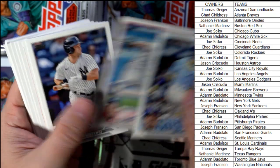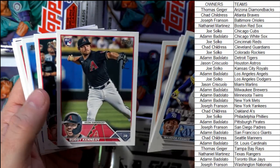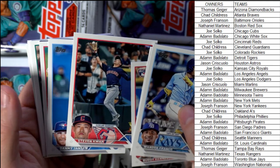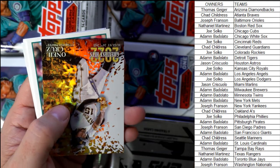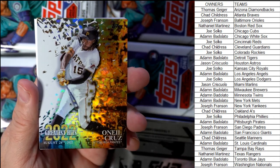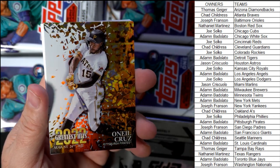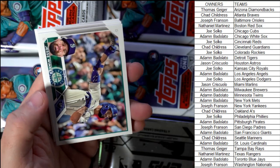Wander Franco — good to see that. Bender Tendi. So here's an Oneil Cruz, Greatest Hits, Pittsburgh Pirates — that one's going out to Adam B, coming your way, Adam B.